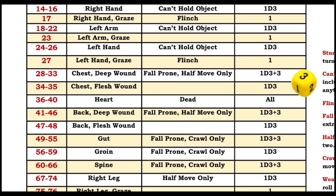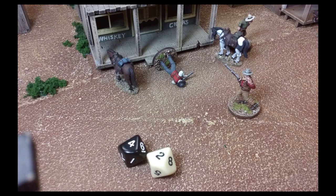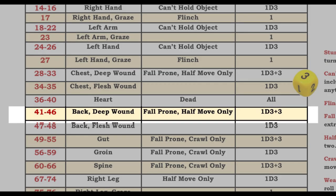If your shot hits its target, roll percentile dice again to see where you hit and how much damage you do. The wound chart tells you where you hit and gives you a description of the practical effects. For instance, if you roll a 42, it's a deep back wound — the practical effect is falling prone, and when you get up again you'll only be moving half speed for the remainder of the game.